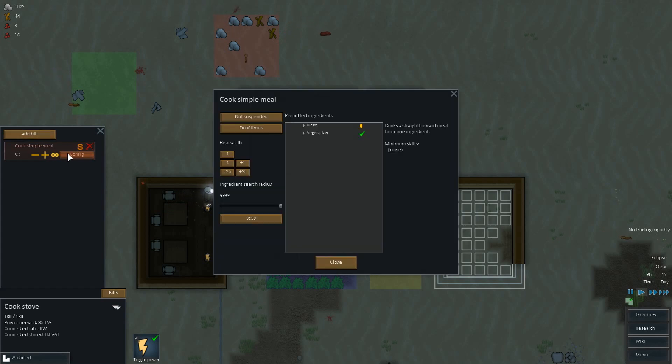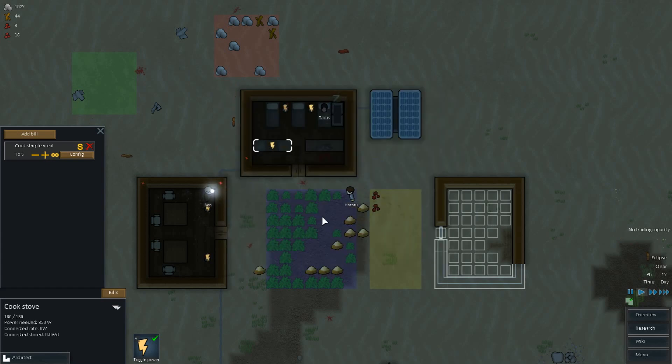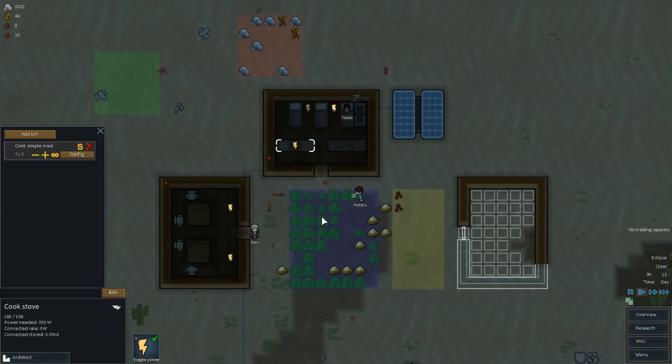We're going to go into the meal cooker thing instead. What's the meat stuff? What's the vegetarian stuff? Potatoes. We don't have berries — well, we do have a couple of berries actually. We're going to say 'do until you have X.' So we're going to say cook a simple meal of potatoes until we have five. Perfect. Ben will cook meals until we have five, and we'll keep cooking simple meals until there's five stockpiled. Then he'll give up and go off and do other stuff. Apparently that is a better way of doing it, so you can ensure you always have food for your dudes.